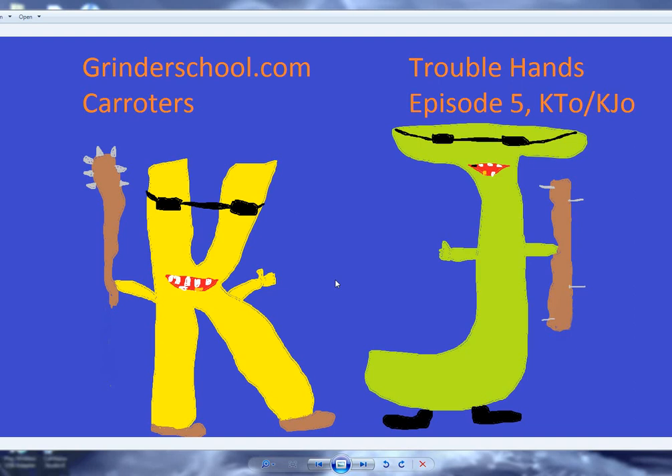This piece of artwork is exemplary of the common problems with King-Jack offsuit - it thinks it's a lot bigger and cooler than it is. The King has a battered old club with spikes, and the Jack has a plank of horrible old wood with nails through it. As you've seen in previous videos, a lot of our monster hands had far superior weapons - guns, big spears and so on.